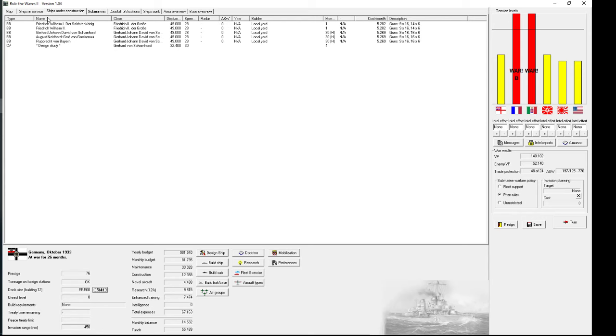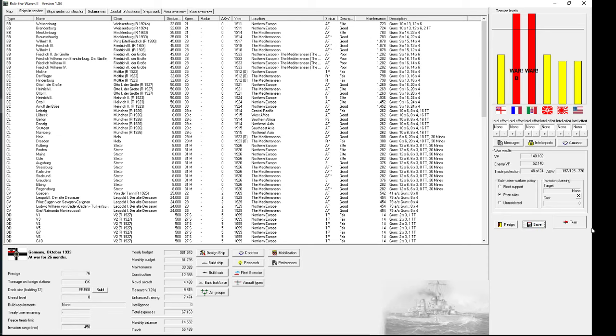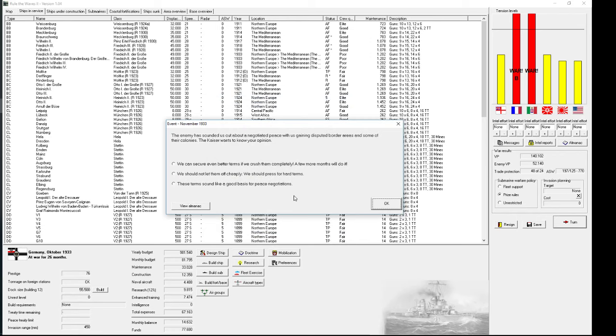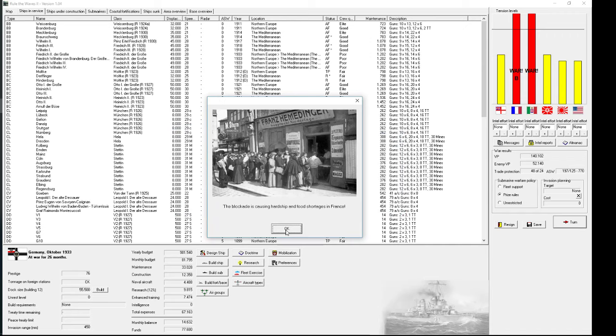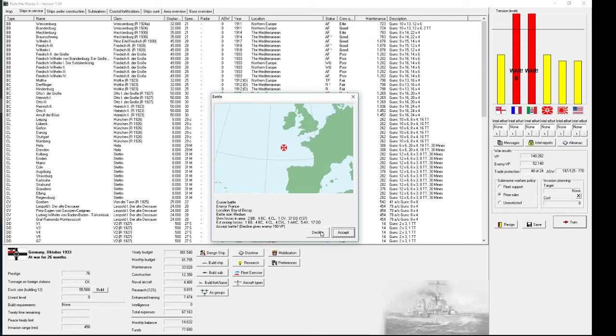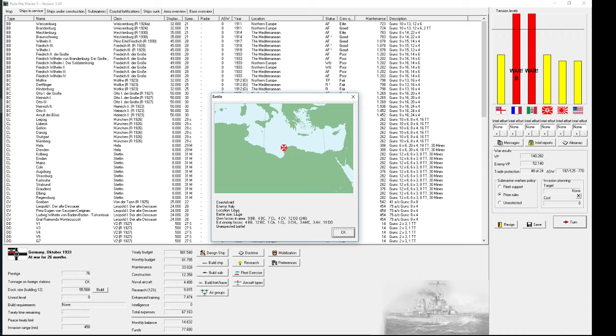We could actually increase the size of the dockyards — I don't think I'm gonna need dockyards this big anytime soon, but it won't hurt to have them. Two more and we hope that peace isn't coming yet — perfect. Blockade still on France. France corvette going down, one of our corvettes went down, sunk by a mine. Trade war going in their favor. Cruiser battle — let's accept. They decline. Convoy attack.